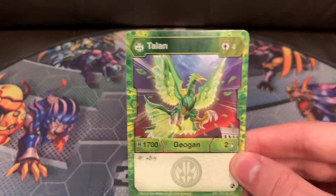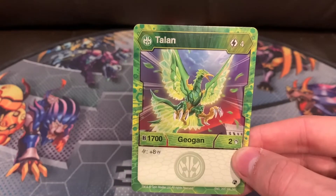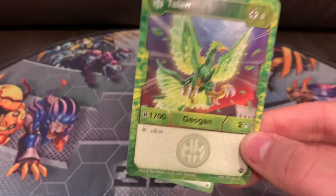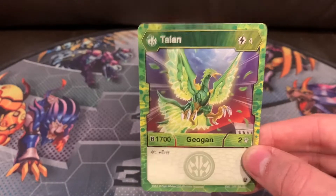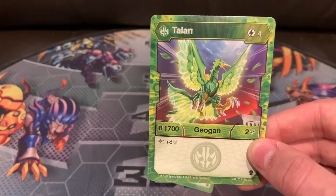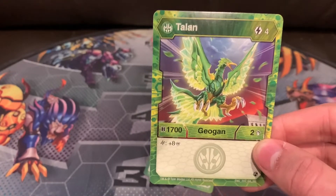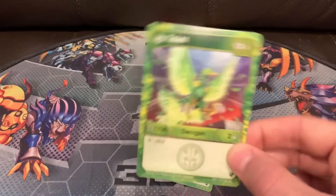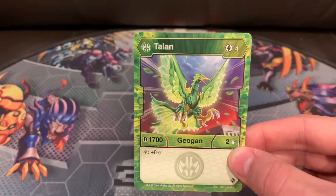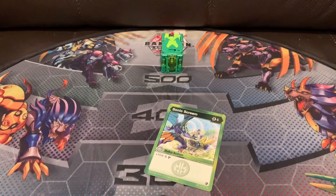We have Talon's character card — Ventus Talon for 4 energy at 1700 B to attack, and plus 8 attack on Helix. This is pretty good. 4 energy for a 1700 boost in B power — you're pretty much going to beat everything. Not a lot of things can reach 1700, not even some of the newer stuff. Even if you have a Bakugan at 1000 B power landing on a magic shield, that's not going to beat you. Pretty good card. You can even use some energy cards after that if you do have the energy. Not too shabby of a Geogon.